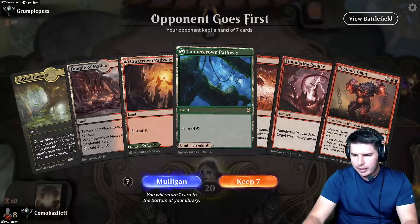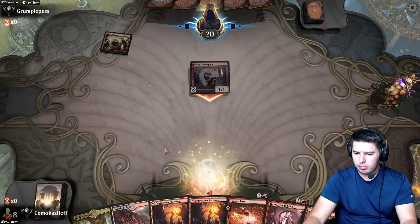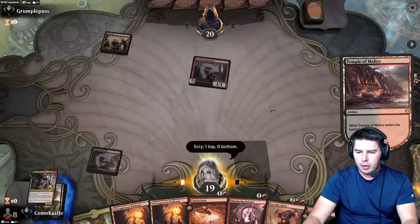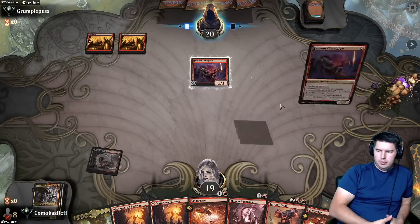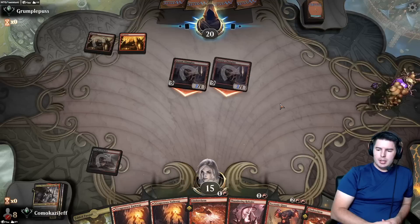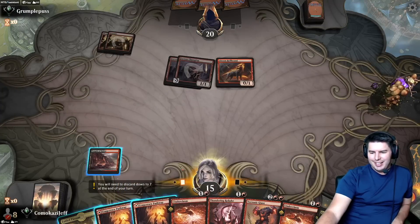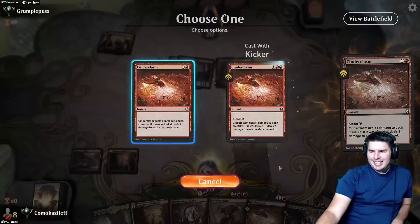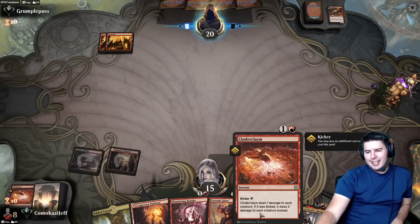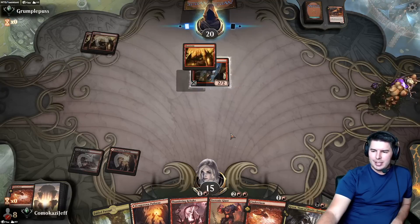We're up against Grumplepuss — we keep this hand, it's a great hand. Fervent Champion down to 19, Cinderclasm looking really good right now. Fervent Champion number two, no number three of course. Cinderclasm kills their entire board for two mana — that feels really good. Swing in, just hit a land.